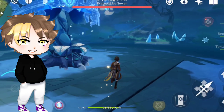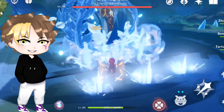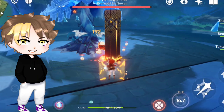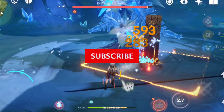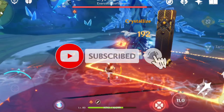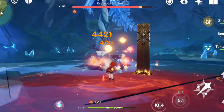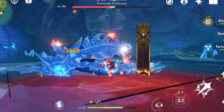Hey guys, this is Noor, and in this video I'm going to be talking about the ascension materials for Kokomi, Kujou Sara, Raiden Shogun, and Aloy in Genshin Impact. Before we get into the video, a like and subscribe would be awesome — also check out our other videos related to Genshin Impact. Timestamps are given for all four characters if you want to check a particular character directly.